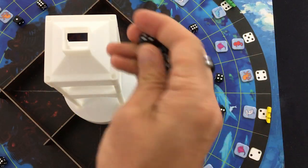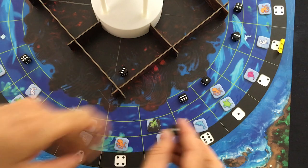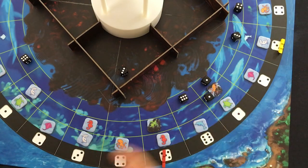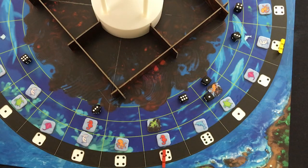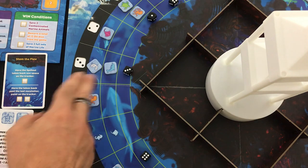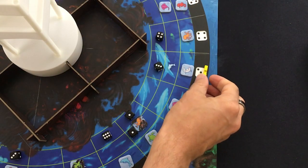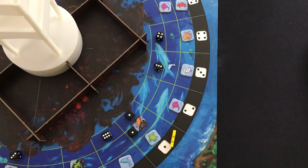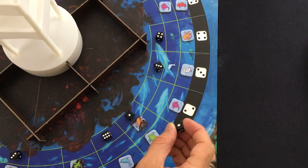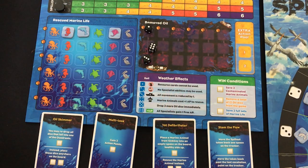Back to yellow, our hazmat specialist. Three dice — still no weather ones. We've got a contaminated octopus and another pair of animals in danger. Yellow does something a little tricky: first action moves over, second and third actions remove that die entirely, which completes our first column and gets us a resource cube. Let's look at our resources quickly.